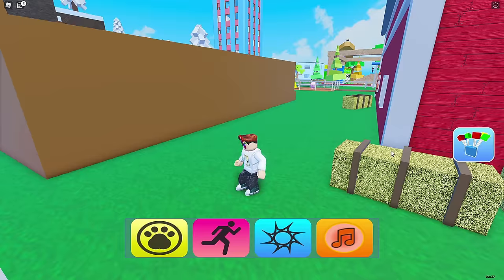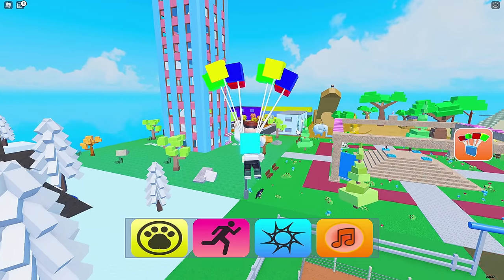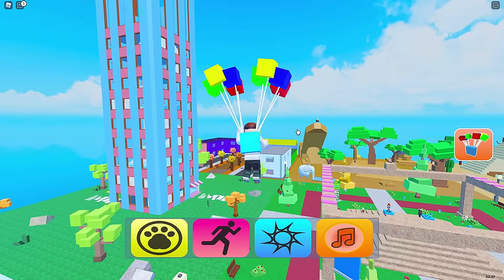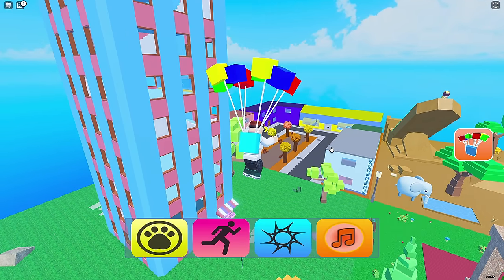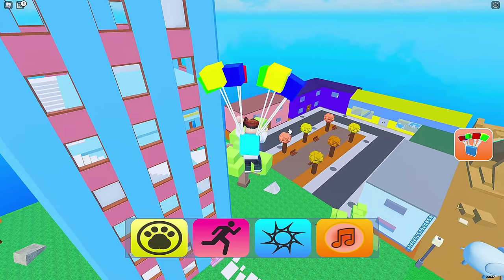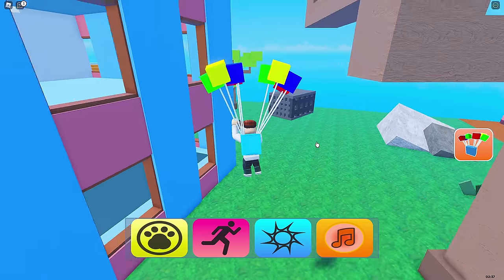Okay, up next is a crow. So for the crow, we got to head on over to the city, okay? That's right, all the way over here. Get a good view of everything here. Very nice. And the crow should be right on the edge, on the corner. Yep, I already see him.